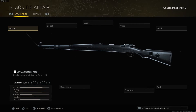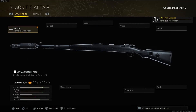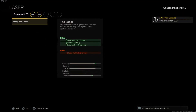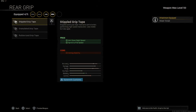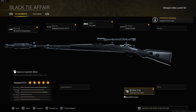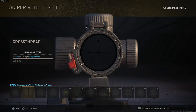Now for the best sniper loadout in Warzone — the Modern Warfare Kar98k. The muzzle is the Monolithic Suppressor for sound suppression and damage range. The barrel is the Singuard Custom 27.6 inch for damage range, bullet velocity, and recoil control. The laser is the Tac Laser for ADS speed, aiming stability, and aim walking steadiness. The optic is the Sniper Scope to increase zoom level. The rear grip is the Stippled Grip Tape for ADS speed and sprint-to-fire speed. Also make sure you're using the reticle called the Cross Thread — it gives a really clear field of view.